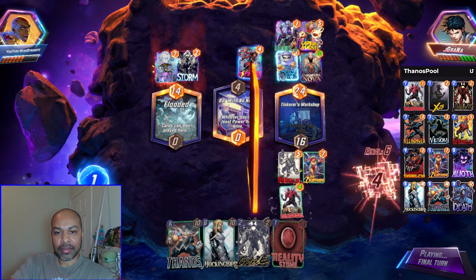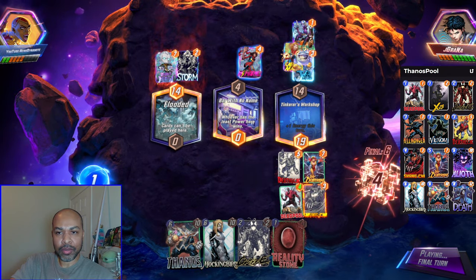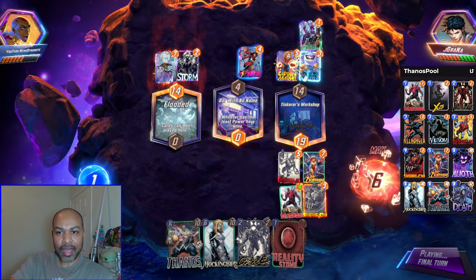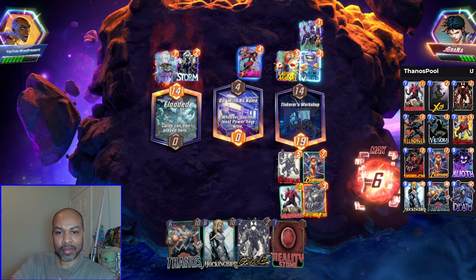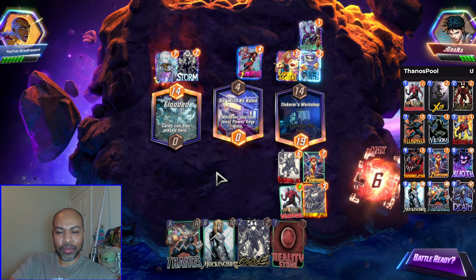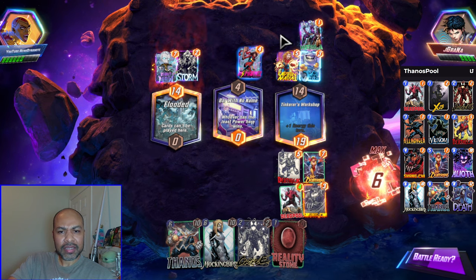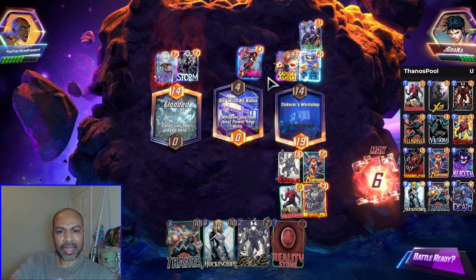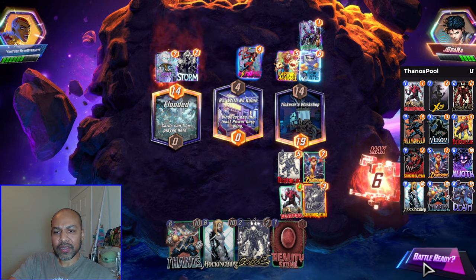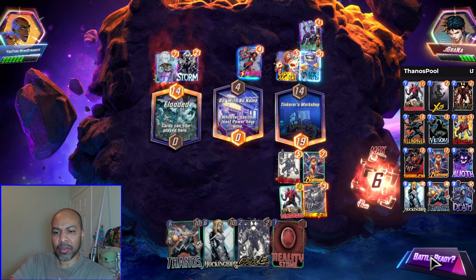So is this enough, the minus 10? It most definitely is. Higher, further, faster, baby. They got Quake, and we may have put them in their place. Victory. This was a very weird way to win. I ended up going with Tech just because they have an interesting deck. And I don't think they expected a Shang-Chi in my deck, so that is why I ended up going with the Shang-Chi route.